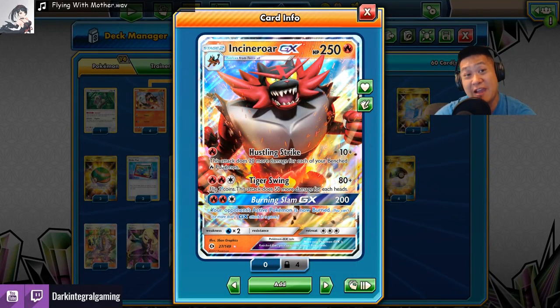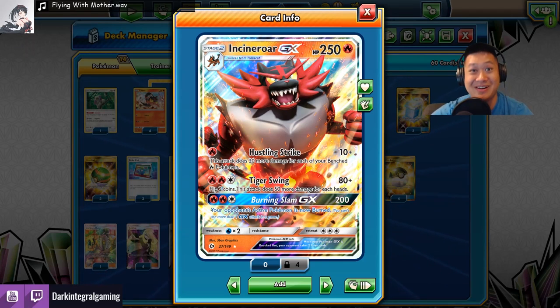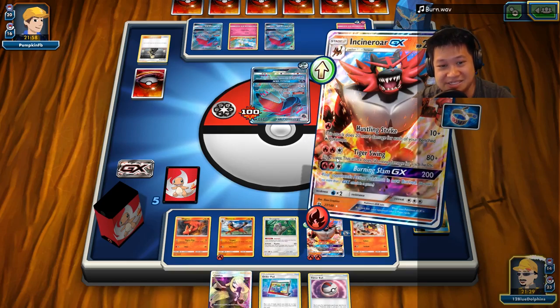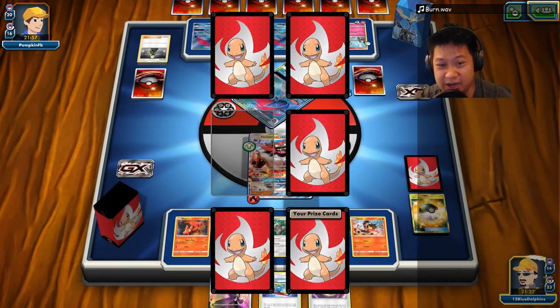Hustling Strike. For every benched fire Pokemon you have, deal 20 more damage, for one energy. Show me, Toroutor. Hustling Strike, finish that off. Take that two prize cards, and we got three more to go.